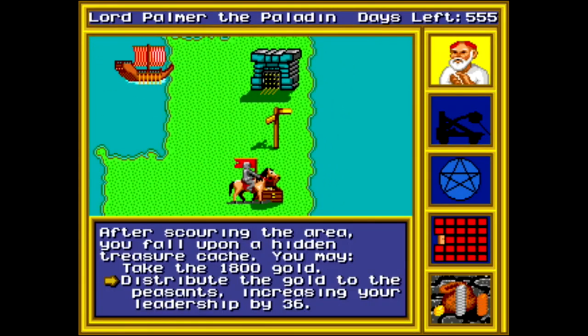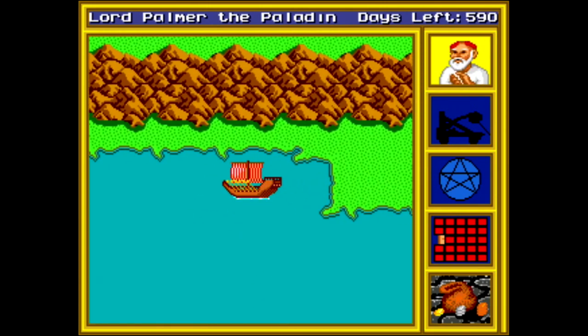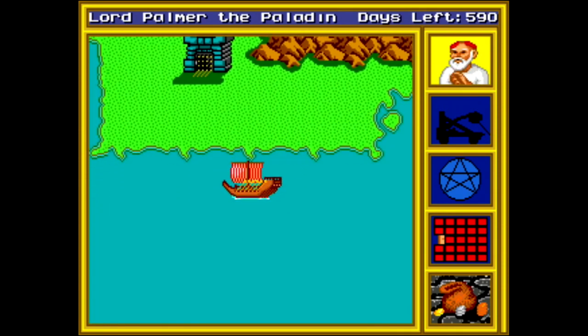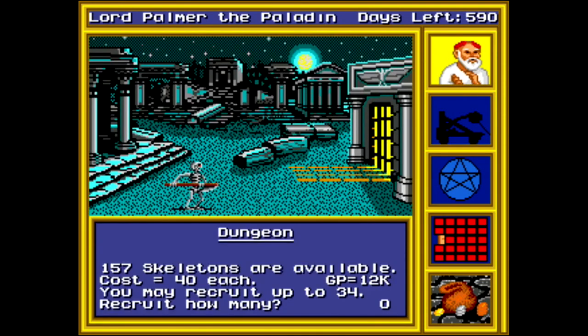Money is a big part of this game because troops expect to be paid. You can find money in treasure chests throughout the overworld map, and it gives you the choice of either keeping the money for yourself or distributing it to your army, which increases your leadership stats. In my experience, you always want to distribute the money because it increases the number of troops you can recruit, and the stuff you can buy with money yourself that's actually useful is reasonably cheap anyway.